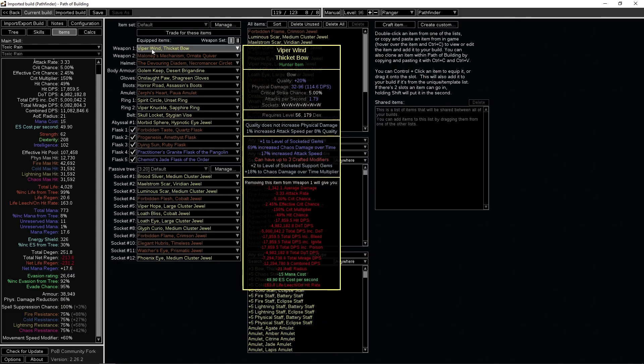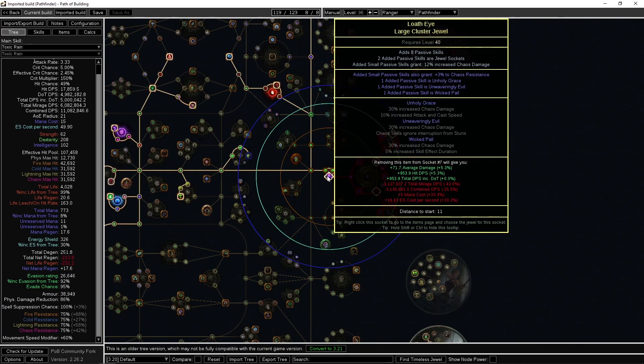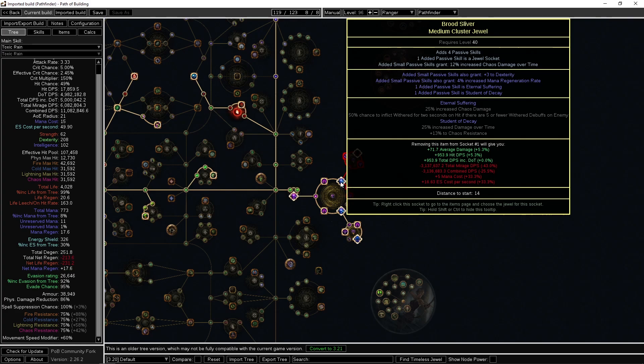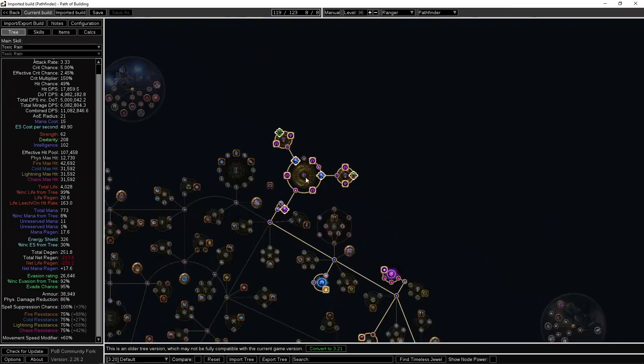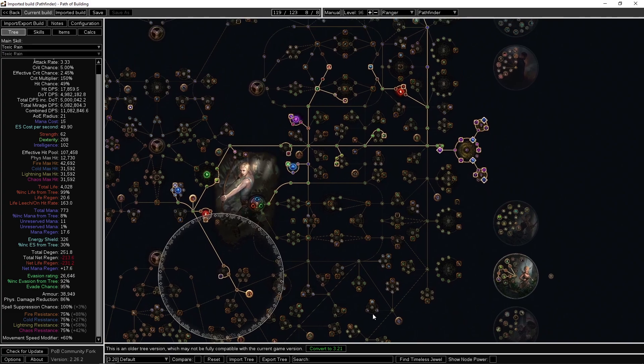The bow is a crafted Hunter bow with plus two to socketed gems, attack speed, and chaos damage over time multiplier — I explain the crafting in one of my other videos. For cluster jewels, you want chaos damage wherever you can get it: Unholy Grace, Unwaveringly Evil, Wicked Pall on the large cluster; Eternal Suffering and Student of Decay on the medium clusters for wither stacks, chaos damage, damage over time, and chaos resistances.